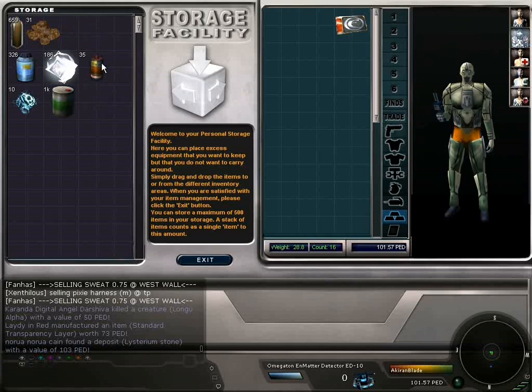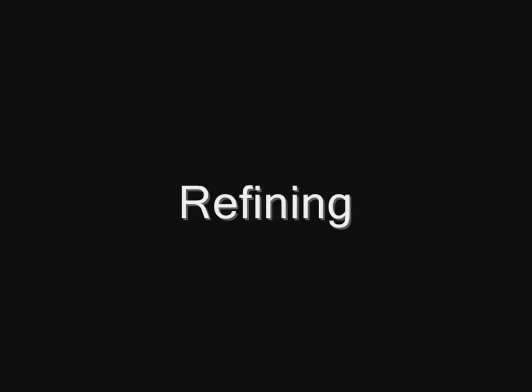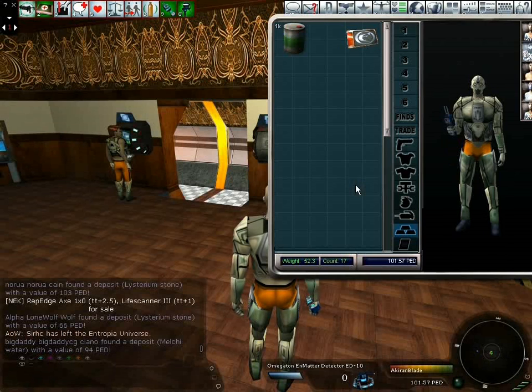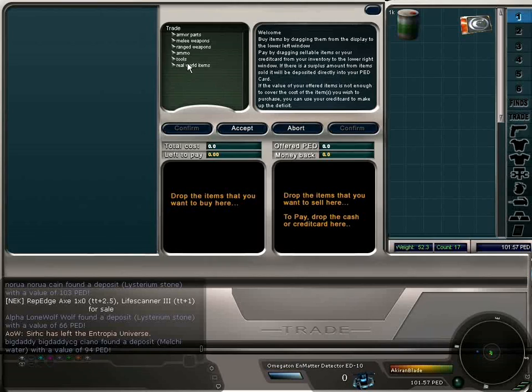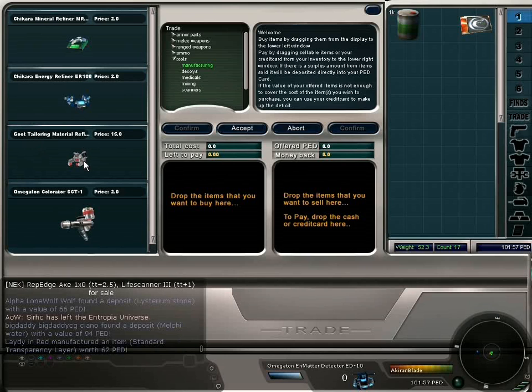Alternatively, you may want to keep the items yourself, refine them and use them in crafting processes. It's often handy to take a refiner with you when you go mining. As the number of resources you obtain increases, your weight also increases. When you refine items such as oil, they reduce in weight, allowing you to stay out and run faster for longer. Refiners can be found in the trade terminal — simply navigate to tools and then manufacturing. Here you can find the mineral refiner for ores, the energy refiner for end matter, and the tailoring refiner for animal hides and wool.